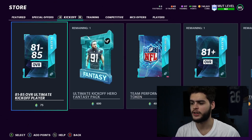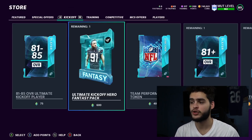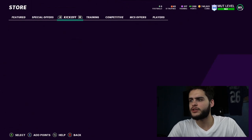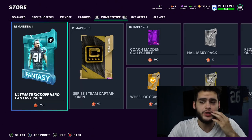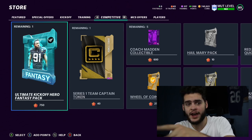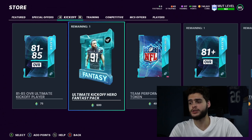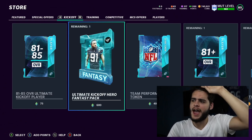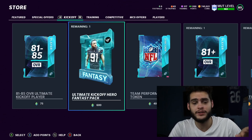There's a kickoff hero fantasy pack available if you get 600 footballs — you'll want to get those footballs from house rules as well. There are store offers with trophies, and if you do this right and save up trophies you can get that for free. You can potentially get at least two of these just playing house rules, saving up, and quick-selling a few players — and potentially make a free Byron Jones.